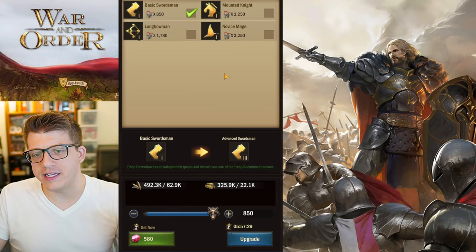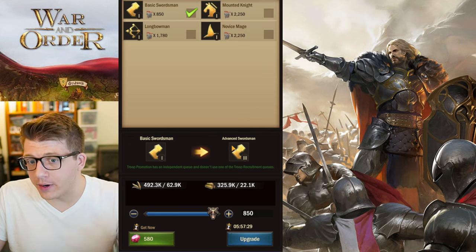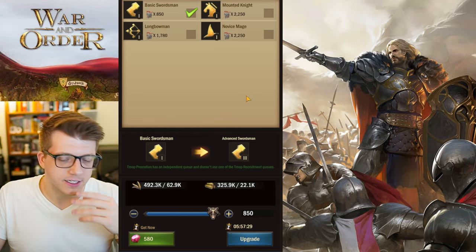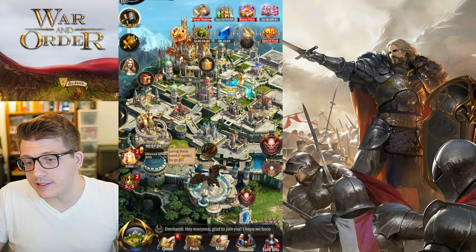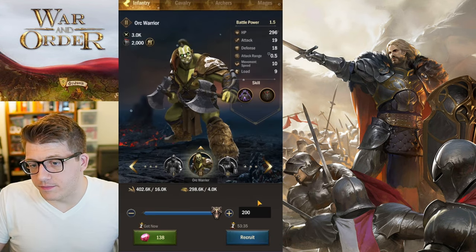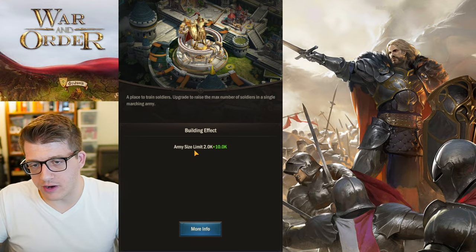When your barracks reaches level 7, you unlock tier 3 units and can promote troops at the Drill Grounds. Troop promotion lets you convert lower tier units into higher tier units — for example, converting 850 tier 1 basic swordsmen into tier 3 advanced swordsmen. It costs the difference in resources and some time, but your barracks stays available for training new units simultaneously. The Drill Grounds also determine your maximum army size, so upgrade it if you want larger armies for war.